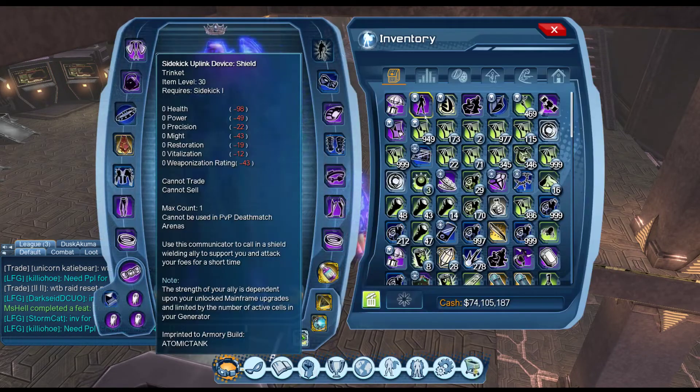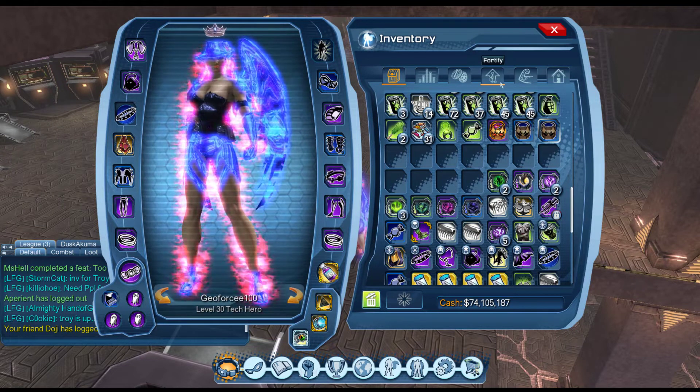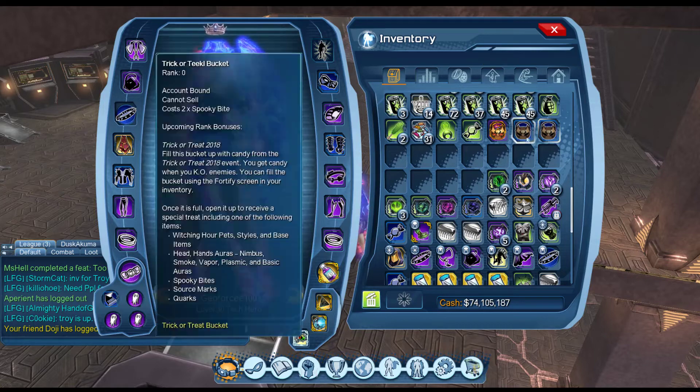We are given three of these every day after reset. You can also go to the vendor and buy one of these for two Spooky Bites, but I'd rather wait every day since they give us three buckets anyway. There's no point spending Spooky Bites on this bucket.